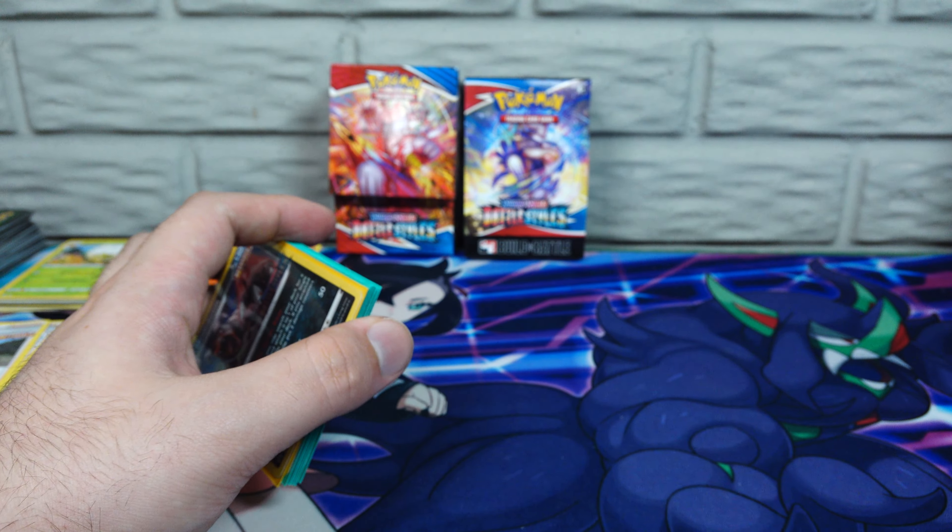Now we got the Empoleon pack here — it's a loose pack. Oh, tore that right in half! And it's a green back. Deserves it. It's ripped right in half apparently. Now remember, Battle Styles green backs — you get diddly squat. It's just Battle Styles being dumb.